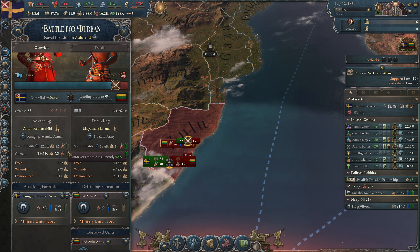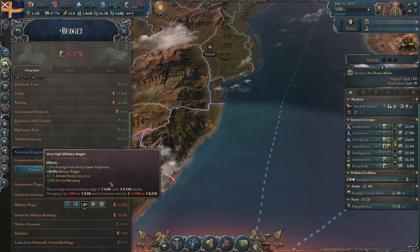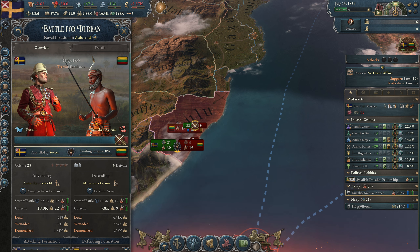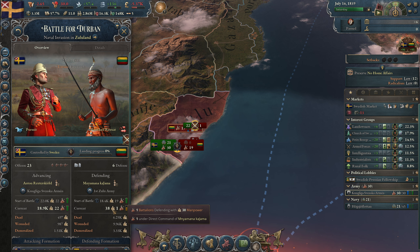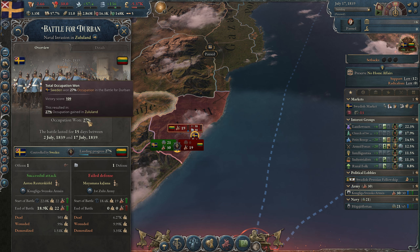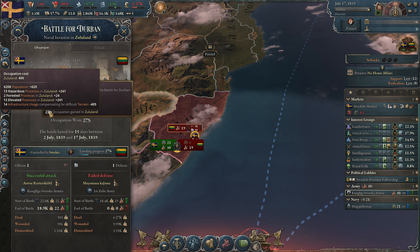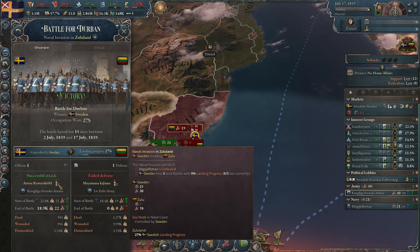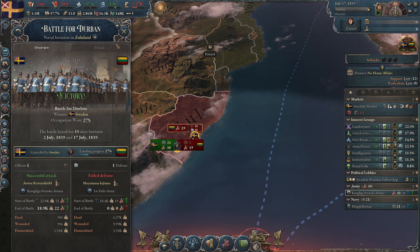Their morale is 80% and we have 92%. We could have put our budget on maximum military wages for more morale recovery, but I don't think we need it for this war. We won! 27 landing progress in Zululand — successful attack — 500 of our people dead and 6,000 from Zulu are dead.